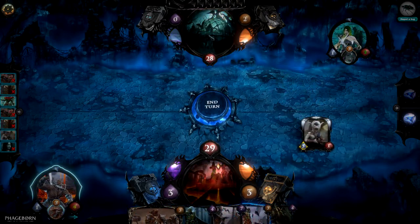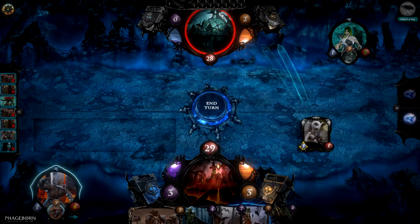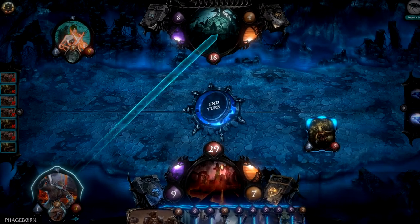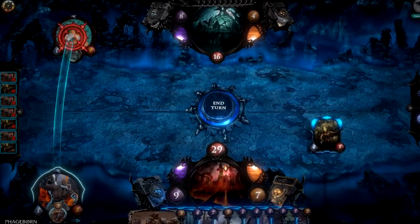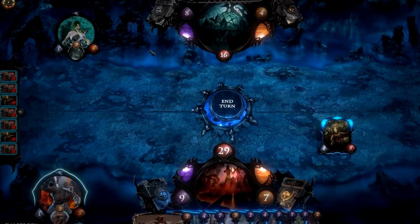Units can attack the enemy core if there are no enemy units blocking it. Units can't attack the enemy avatar unless a special rule says otherwise. An avatar can also attack enemy avatars if there are no enemy units blocking it. Avatars do not retaliate.